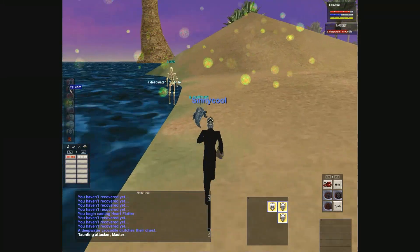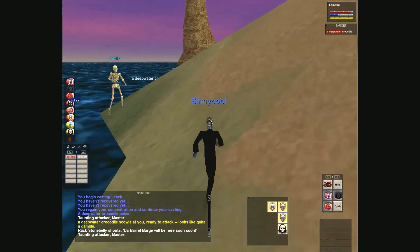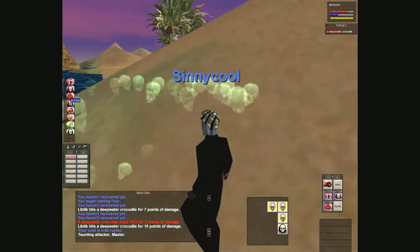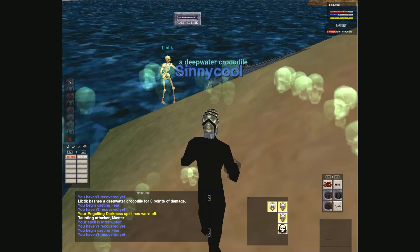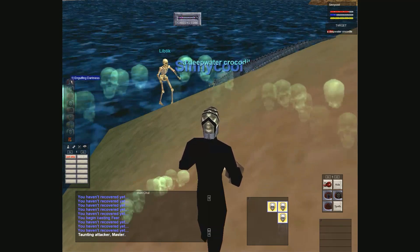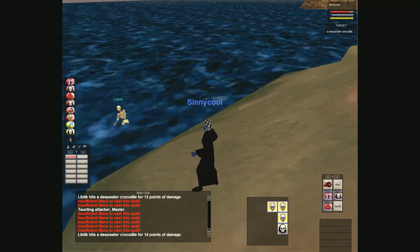It's also dotted up with Heart Flutter - that's the spell name. It takes away its AC and strength and also dots it. I love these DoTs that do multiple things. They might not be the most powerful damage over time but they do multiple things, which is nice. Like Leech gives me health and does damage over time. Heart Flutter takes away their AC which helps your pet do more damage, takes away their strength so they're not hitting your pet as hard, and it's also a DoT.